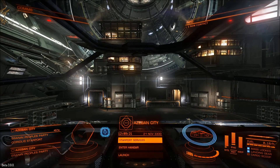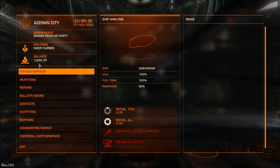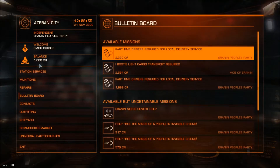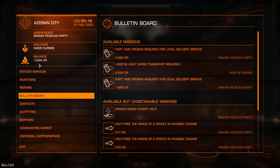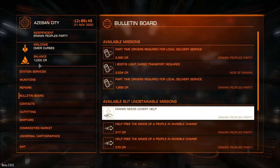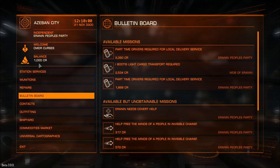Enter hangar, Starport services. The reason you click enter hangar first is because it takes a little while to go down to the outfitting bay, and while you're doing that you can check out the bulletin board. Cargo, delivery, delivery — all of that good stuff. Ooh, Eranin needs covert help. It's just a delivery quest and you get donate zero credits — I guess it's just for rep.